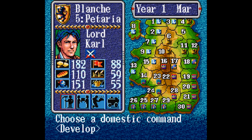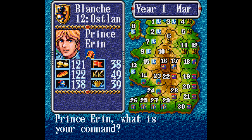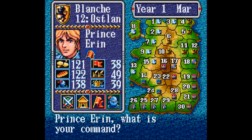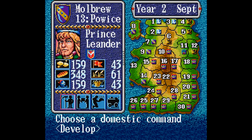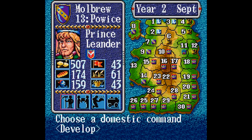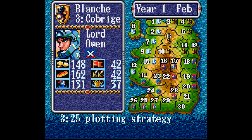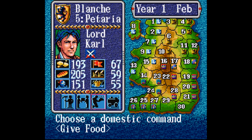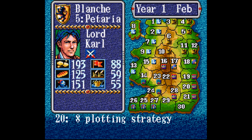The ownership of each province shifts around each scenario as well. The game also has you select an advisor, but that choice doesn't really matter. The structure in Gemfire follows a calendar year — your total food amount is based on how well your land is cultivated, calculated every September, and taxes are calculated every January based on how happy your population is — that's what the red flag rating is. You get one action per month, and there are four options: military, domestic, diplomacy, and view.